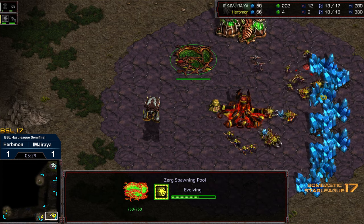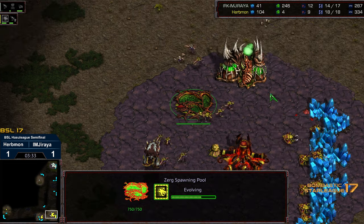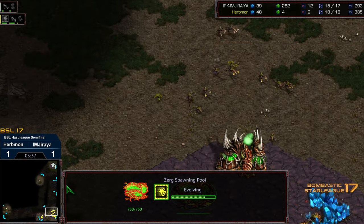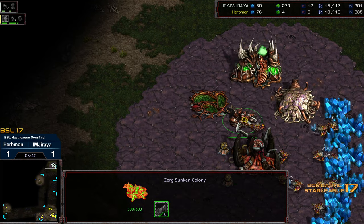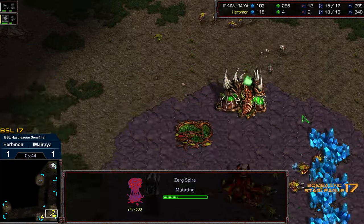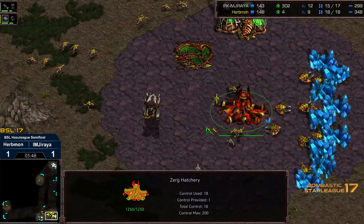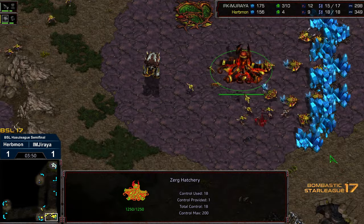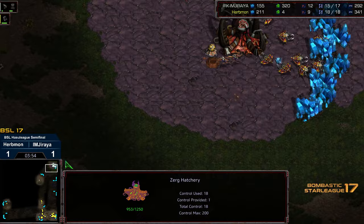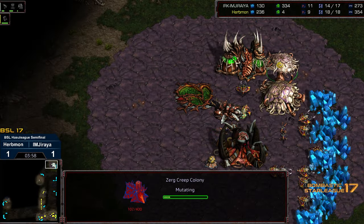Jiraiya is not out of this yet because he does have a drone advantage, and he's buying time by pinning Zerglings and dealing with counter Zerglings in his main. He's already teched a Lair and has a Sunken Colony with a Spire behind this. So Erbmon really needs to double down because he's gone nowhere to Lair — he's got to flood this with an overwhelming amount. Jiraiya can potentially defend with drone drills and a couple Zerglings, but it's going to be tough. He's dropping a second Sunken Colony already, both to repel those Zerglings and to provide some defense against the Spire.